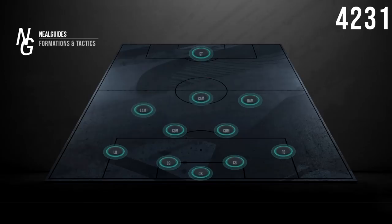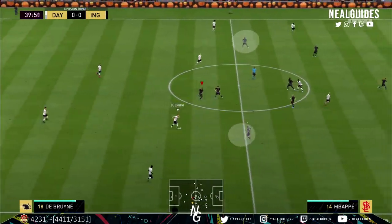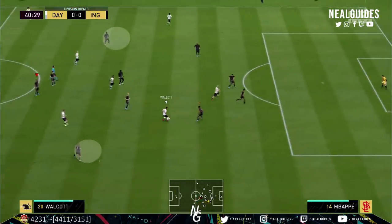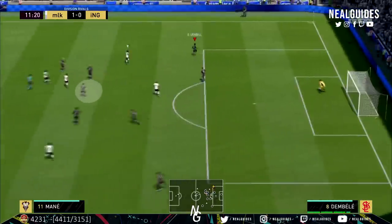The left attacking mid and right attacking mid also come back on defence — they drop back and help solidify the wing areas. Wide formations are ever more prominent this year, and the 4-2-3-1 especially against those formations, with the LAM and RAM coming back on defence, helps defensively so you don't get doubled up. You also have two CDMs providing stability in midfield, and with the CAM dropping inside you almost have superiority in midfield to help defensively.